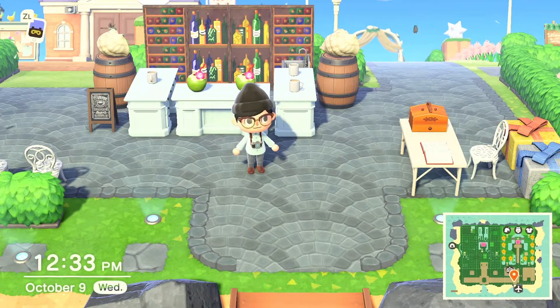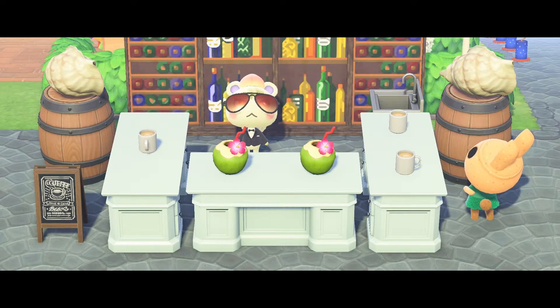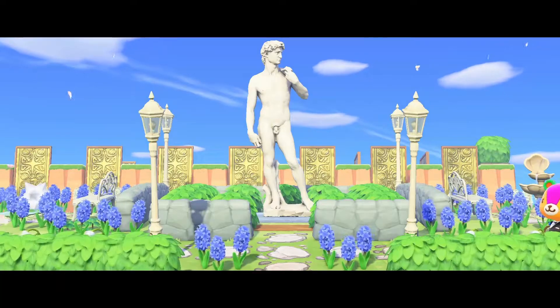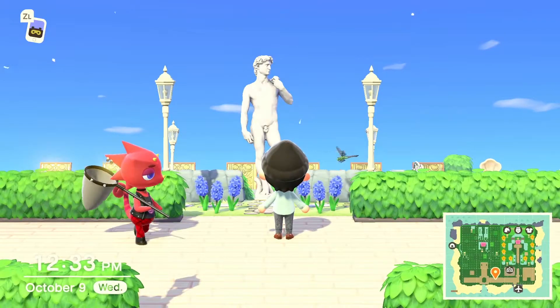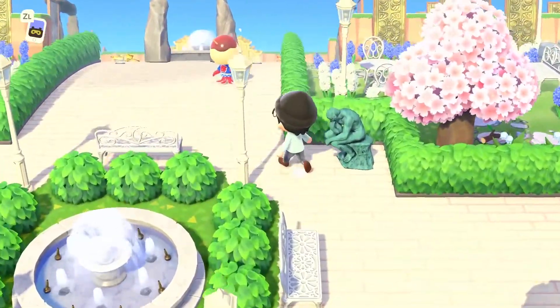So this first area is the open bar and reception area. I usually try to trap a villager or a harp behind here to serve us drinks. Over to the left we have the garden area, and this is where we take our wedding photos. I guess all my villagers want to hang out here today.